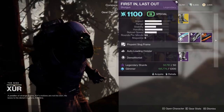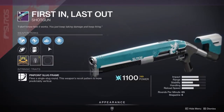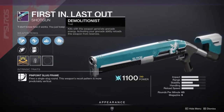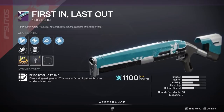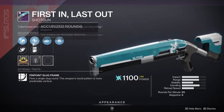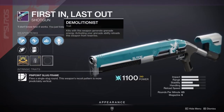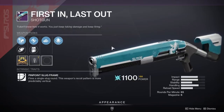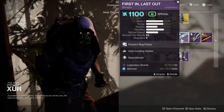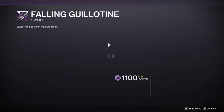We have the Toil and Trouble with Full Auto Trigger System and Moving Target — not a huge fan. We also have First and Last with Auto Loading and Demolitionist. This is a pretty good roll; however, we don't have an Extended Mag or Assault Mag, which definitely hurts. Generally you want Vorpal over Demolitionist, but Demolitionist is still pretty good, so this is a decent PvE pickup if you're a new player.